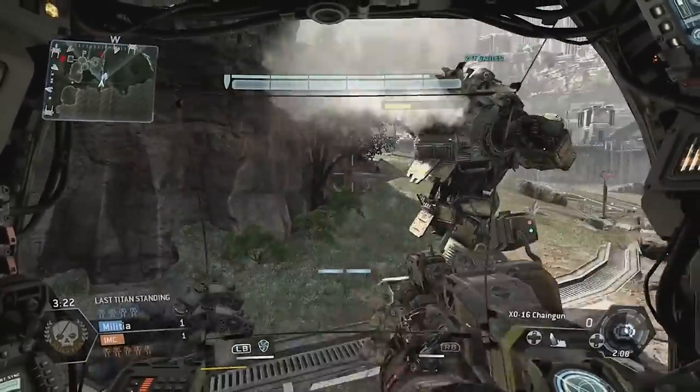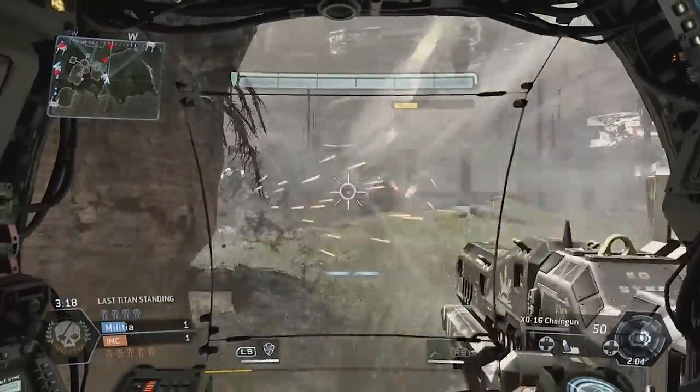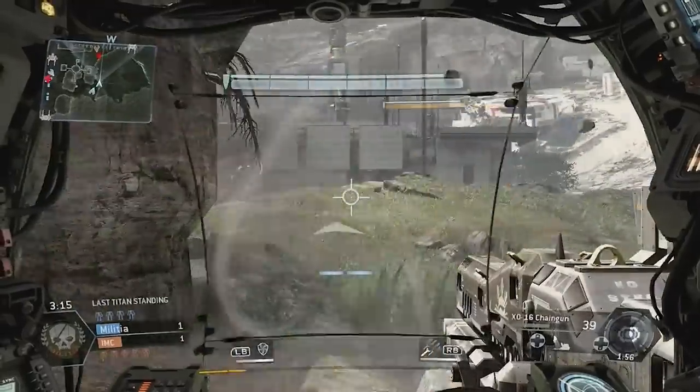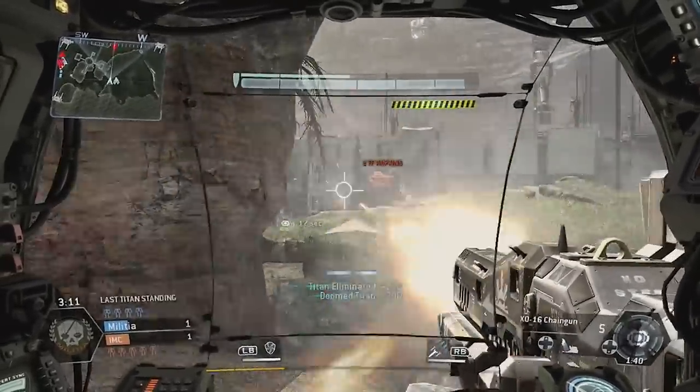Looking at the top center of the screen, you'll see my health bar, and below that the health bar of the enemy Titan that I'm currently fighting. That's just a really great way of trying to ascertain the situation and how aggressive you want to be and when you want to back off.